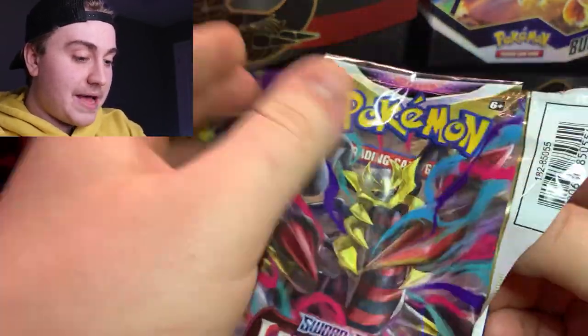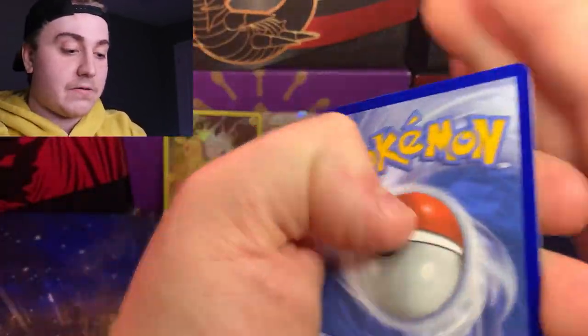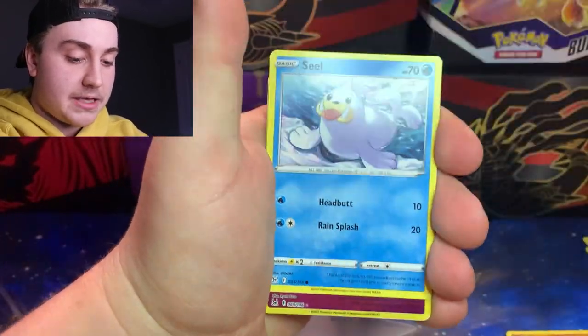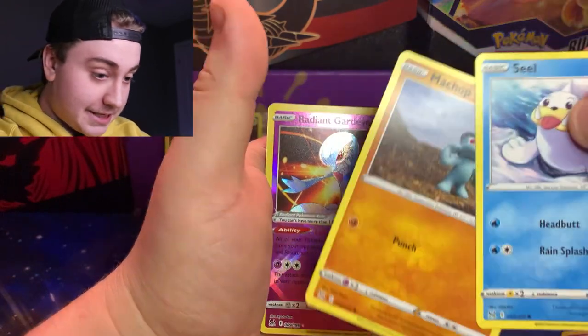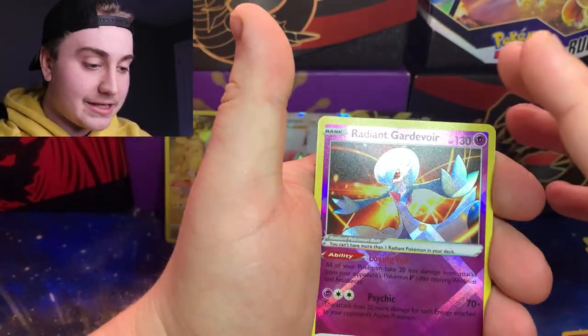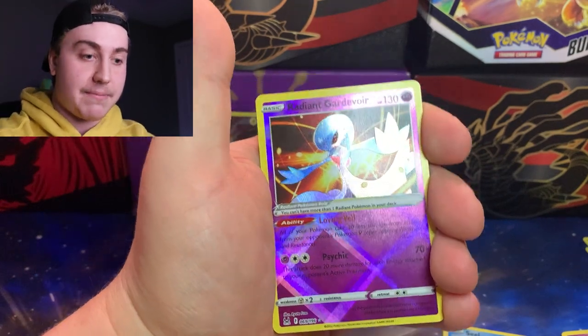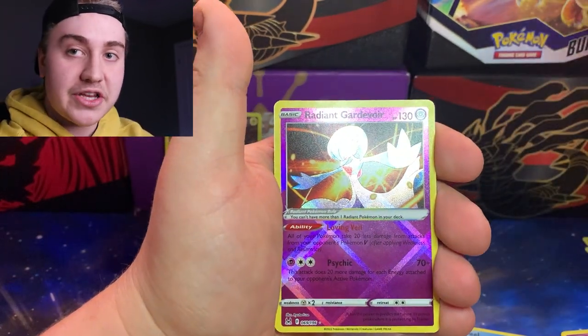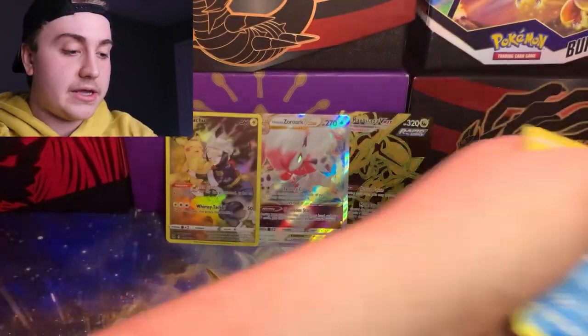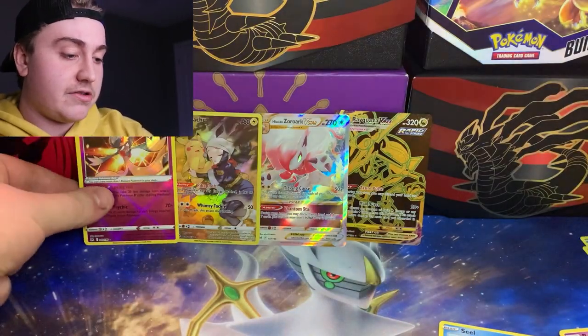Let's crack into this next pack. White code card, not to fear — we can still get that nice Trainer Gallery. Rockruff, Shuppet, Seel... Radiant Gardevoir! The Radiant cards — I know there's Gardevoir, Steelix, and Sneasler in this set. That's pretty nice. And then just a Politoed behind that. We'll put that in the back as one of the hits too.